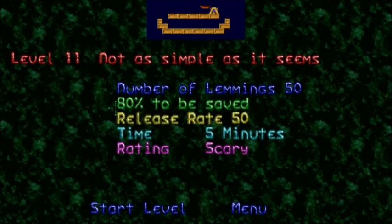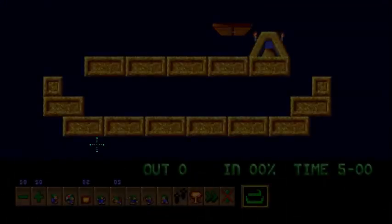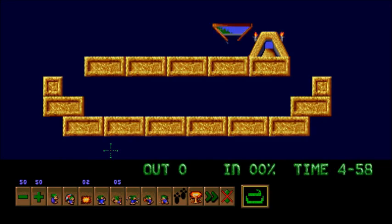We are on level 11: Not as simple as it seems. It looks pretty simple though — guys are all just going to go to the exit, right? Not quite. Let's go! They turn around the other way...